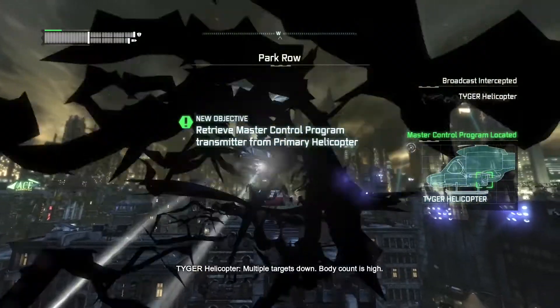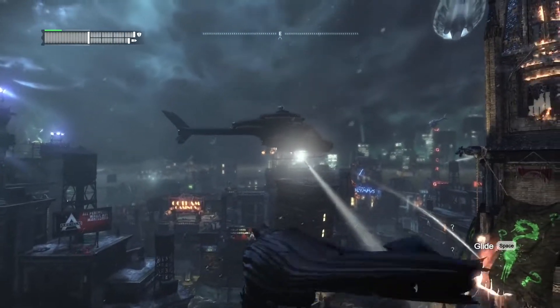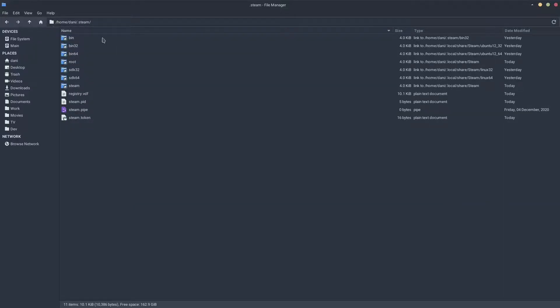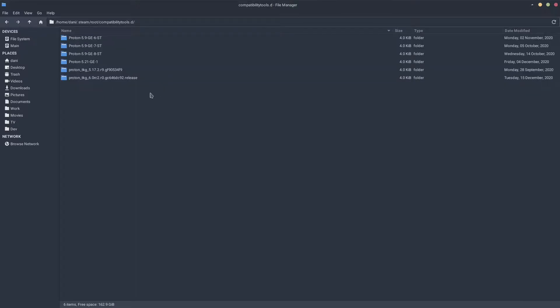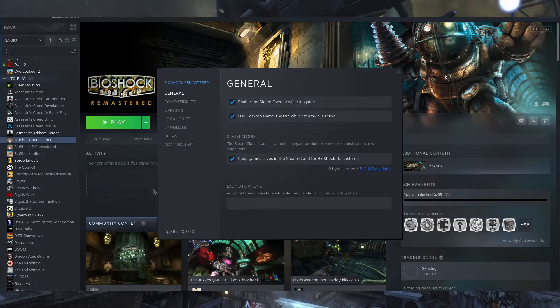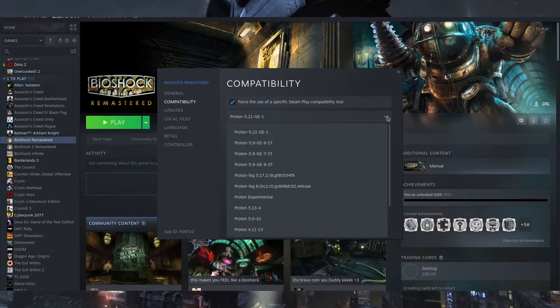But if the latest official Proton version works for you, then there's no need to use a custom one. In order to use the custom Proton, it's really easy — it's just a matter of cutting, pasting and extracting. Cut the newly downloaded file from GitHub, go to your home directory at username/.steam/root/compatibilitytools.d and paste the file there. If you don't want to type this in, you can just show the hidden files and folders in your home folder, since folders that start with a dot are hidden. Afterwards, just extract the file. If Steam is still running, restart it, then choose the custom Proton by right-clicking the game, go to Properties, and check 'Force the use of a specific Steam Play Compatibility tool.' Find the version from the list and you're good to go.